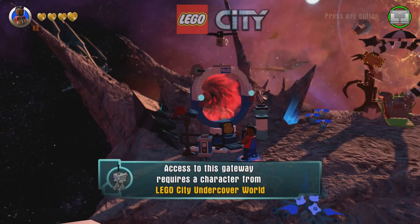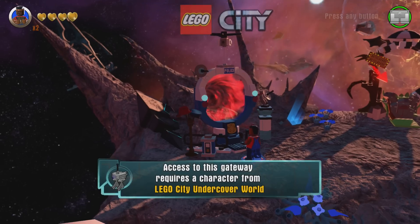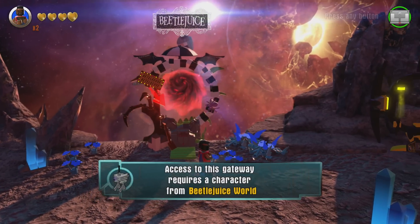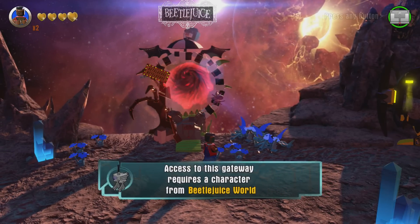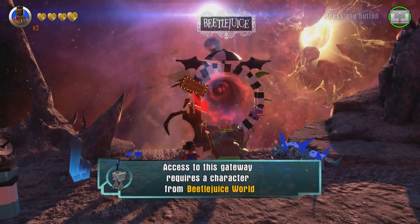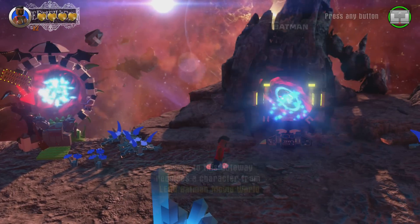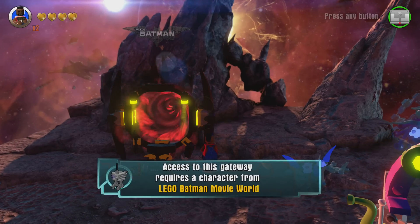Here is LEGO City — I believe it's LEGO City Undercover, but they're naming it LEGO City here — and that will come with Chase McCain. Back here we have Beetlejuice, and it's kind of fun that the sign is spelt 'Beetlejuice' the way it is in the film, even though the title is spelt more straightforward. That will be a fun pack that's coming out.